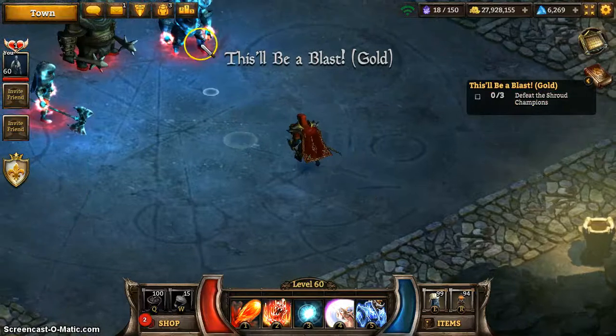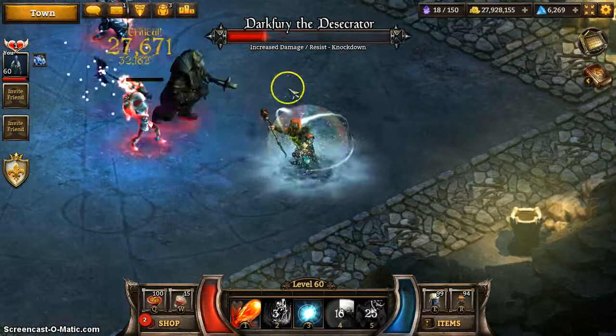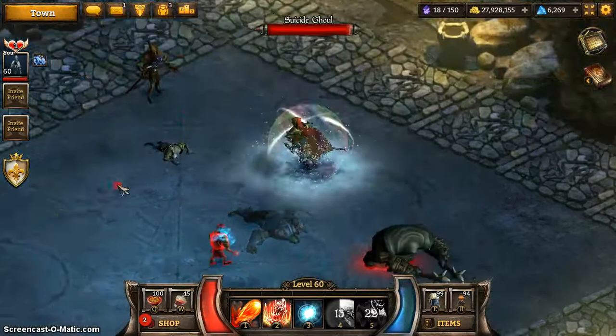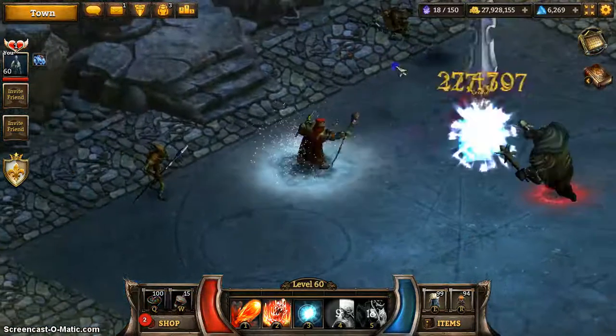Essentially that's why they've introduced this new difficulty. On this challenge, I like to take down that archer guy up there first, and then the other one. You've got these guys who spawn suicide ghouls.